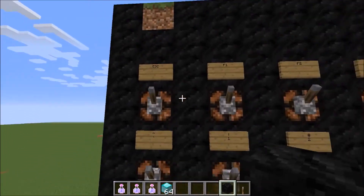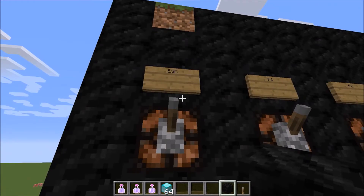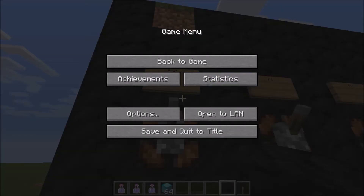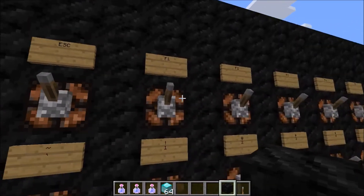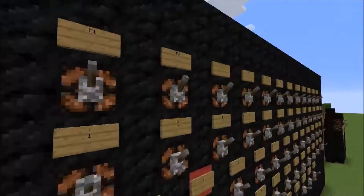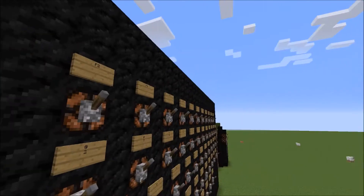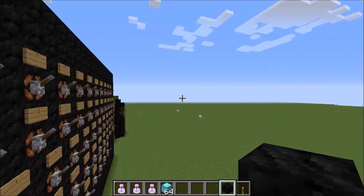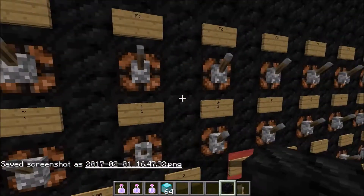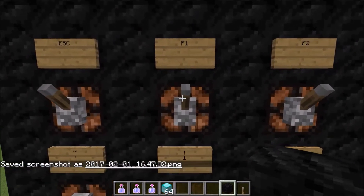Here's how to escape the game: hit Escape in the top corner of the keyboard and you can exit out to the main menu. F1 makes your hotbar and your hand disappear, and F2 is to take a screenshot.